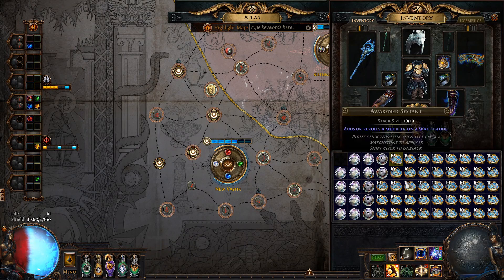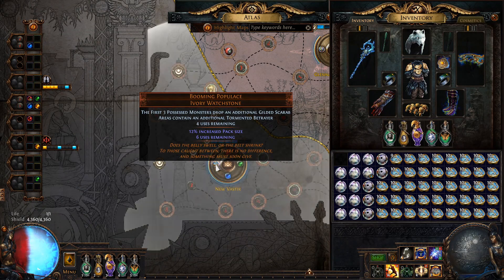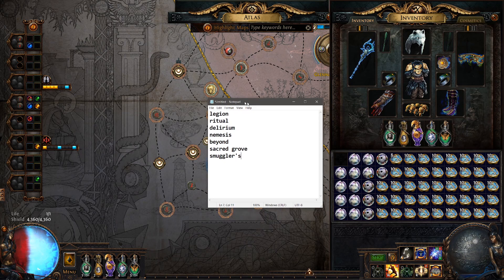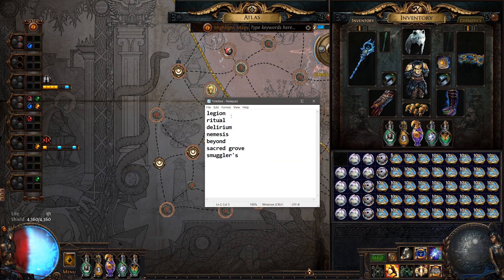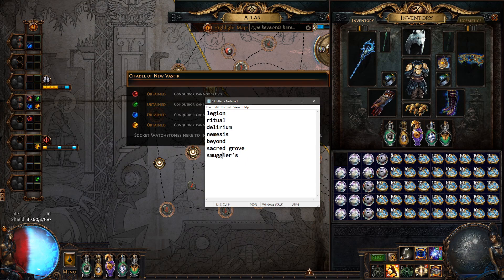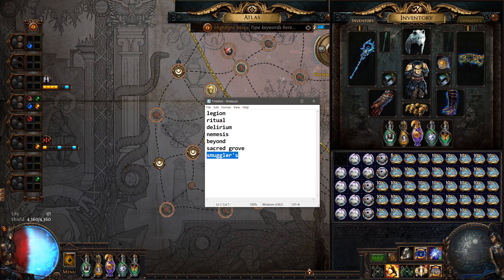So let's go ahead and go. 683 Sextants. And I meant to show you guys, this is what I'm going to be stopping on. I don't think I'm going to be checking the prices, but these are the main ones that matter: Nemesis, Beyond, Sacred Grove for profit and for use. I think these could be good. I might stop on these just in case we get desperate. Smugglers is for my own strategy I'm thinking about, and Legion is pretty much for my own strategy as well.